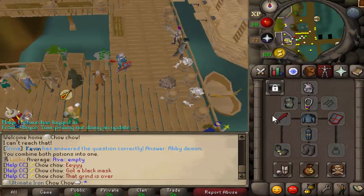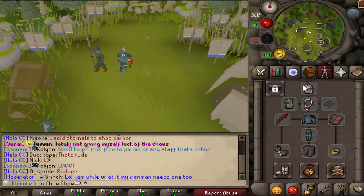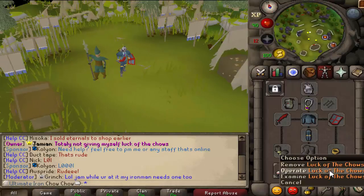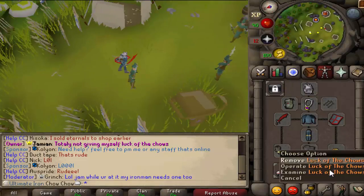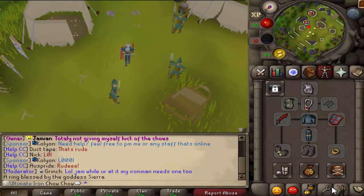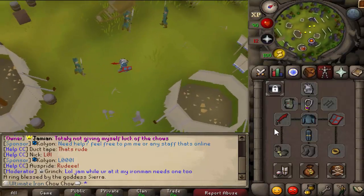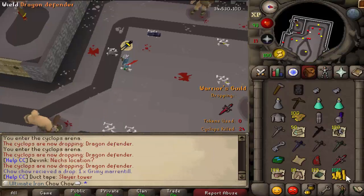Aberrant Spectres is the task - not bad at all. I did give myself a Luck of the Dwarves - makes sense, I have the Luck of the Dwarves on my other account. Whenever they're actually obtainable in-game I'll probably drop it. Or not, because I'm a cheater. I just got a Dragon Defender - nice!